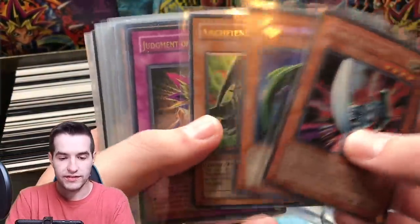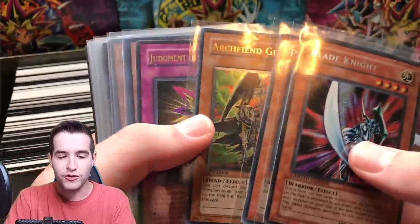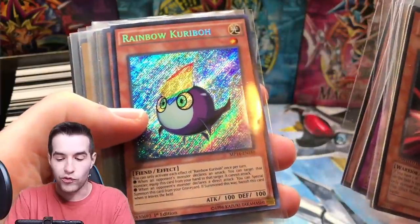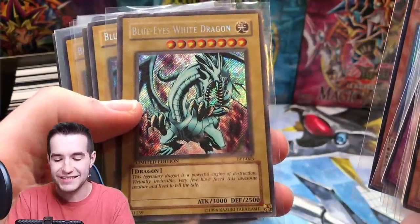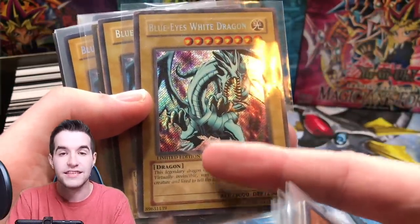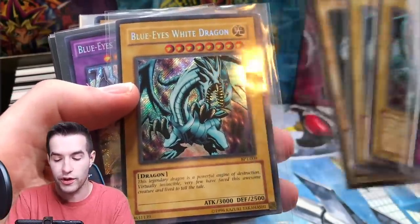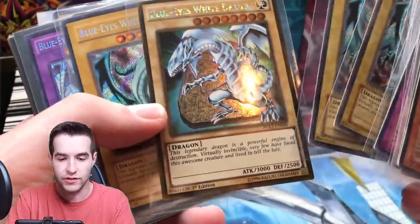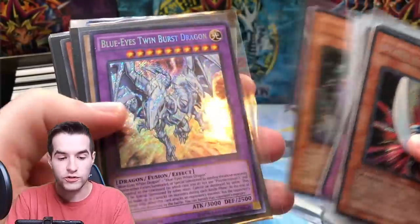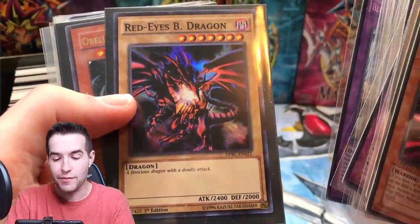Blade Knight, nice card. Oh, we got another Ultimate Rare from Force of the Breaker - that's one you don't see much, Force of the Breaker cards just don't seem to come up. Judgment of the Pharaoh, Curry Bandits, Rainbow Curry Bow. Oh, Blue-Eyes - very beat up, but it's a BPT 2002 Blue-Eyes. You can tell because it's 003 and says Limited Edition. He also has a 2003 one which is BPT-009 with no Limited Edition marking, plus another 2002 Gold Rare Blue-Eyes.